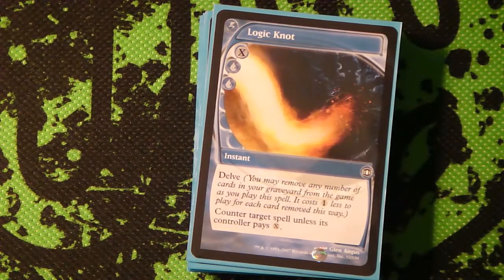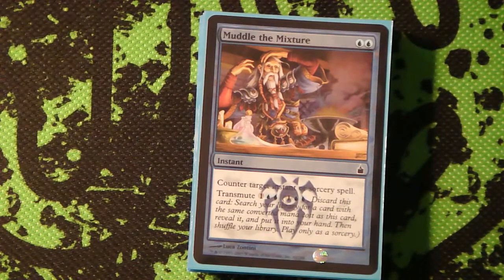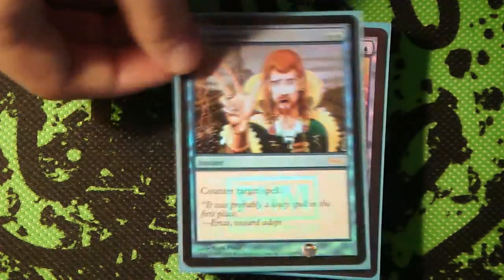Logic Knot - most of the time it's going to be just a straight-up counterspell because of the delve. Muddle the Mixture is also really awesome - it counters like a removal spell, and you can also transmute for things like Runechanter's Pike, Spirit Mantle, Spectral Flight, Snapcaster Mage if you need to - all kinds of good stuff. Cancel, because you need to counter spells. Good old-fashioned Counterspell, of course. Negate, because most of the stuff you really need to counter is going to be non-creature spells.